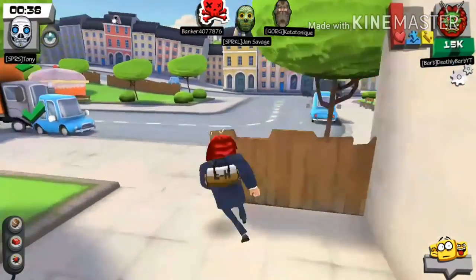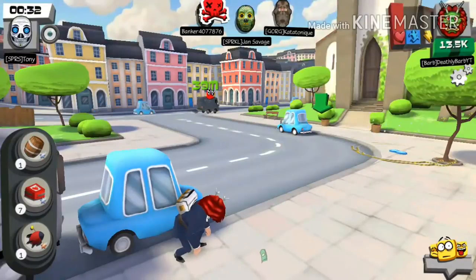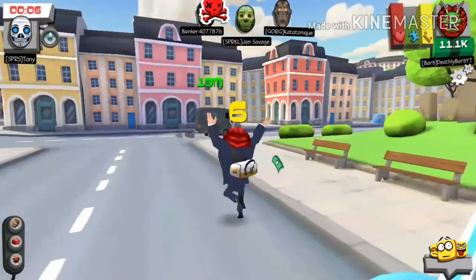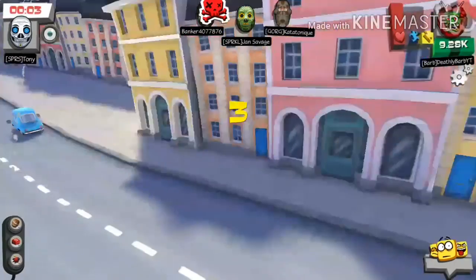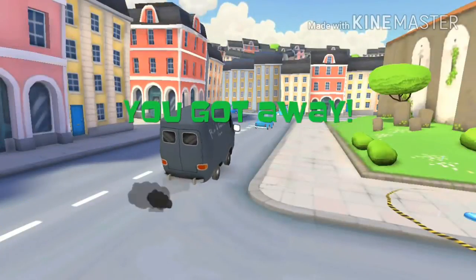I moved to a car for cover because the sniper placed two freeze grenades close together, meaning he knew I was going through there. I waited until he looked away. Time was running out so I went straight for the van. He looked at me, missed twice, and I made it — that was really close but I still got there.